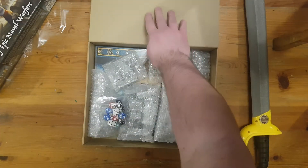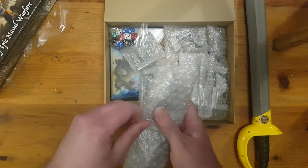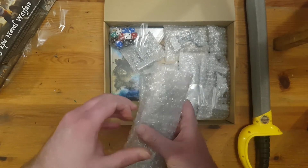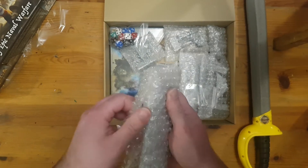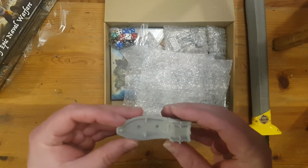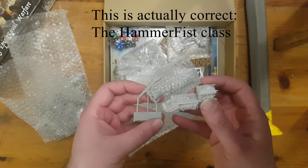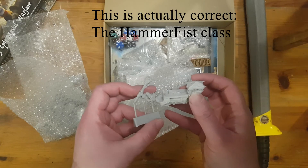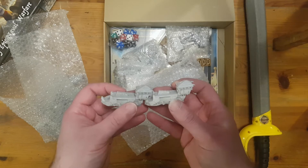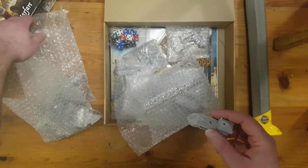Let's open the inner box and see what we have. Well protected in some bubble wrap pockets here are the ships that you play the game with, and you have to glue them together yourself. But if you did want to assemble these and paint them really nicely and do all sorts of fancy modelling stuff, you absolutely can.